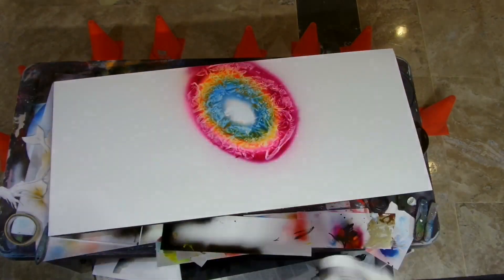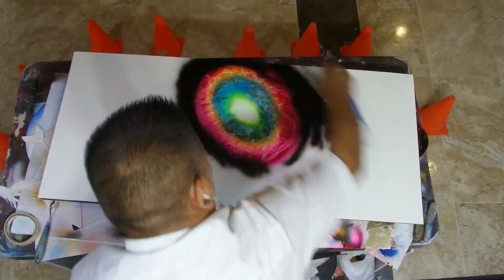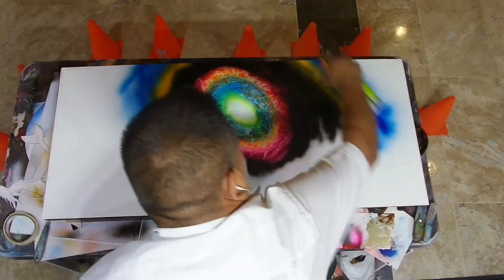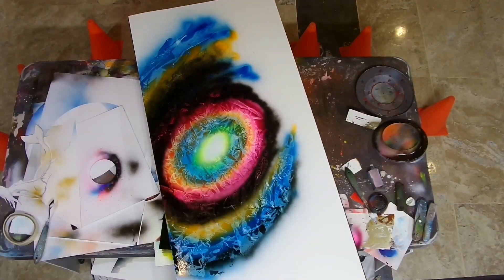And then newspaper to make the texture — periódico para hacer la textura y amarillo. And then black — negro — for the background of the galaxy, the space. And then blue, metallic blue, of course. And orange, neon orange — fast, because the paint gets dry really fast. La pintura seca muy rápido, hay que ponerle bastante y rápido.